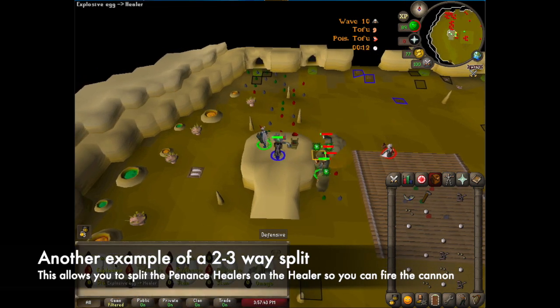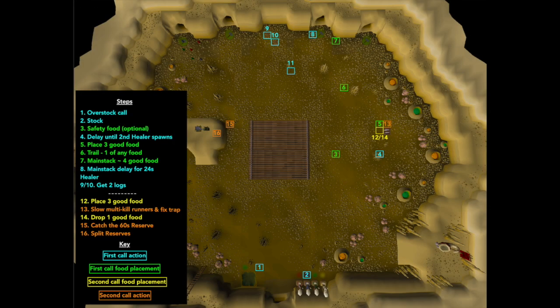So once the healer is in between the two penance healers then you can start firing the cannon. Thanks for watching this guide and good luck. I'll link some examples below as well as CasualBA's text guide.